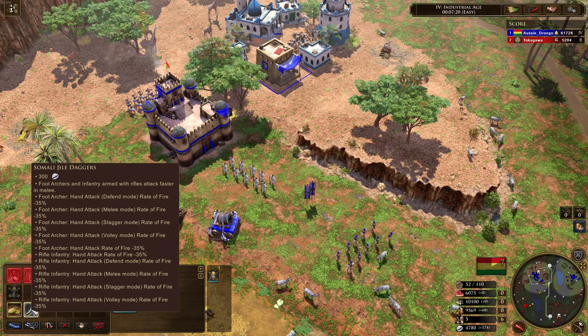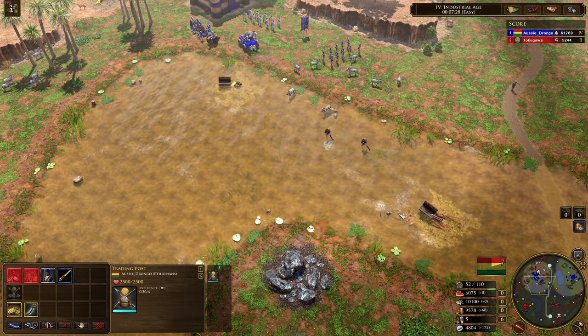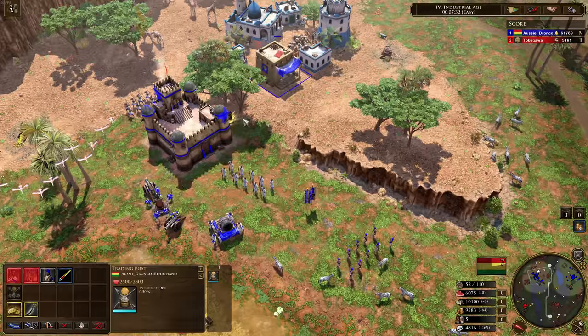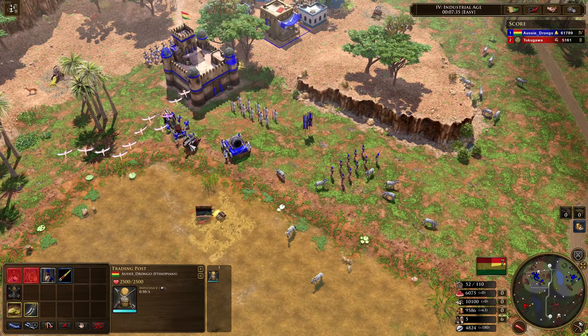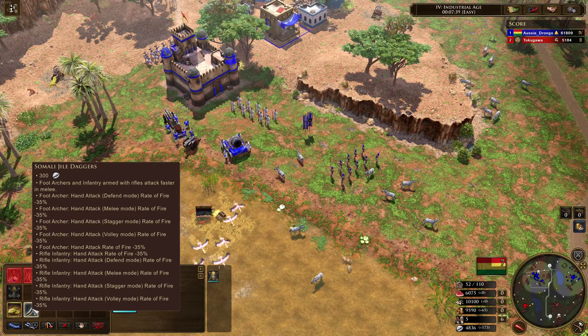Let's have a look at the next one: foot archers and infantry armed with rifles attack faster in melee. And that Yumi just got sent absolutely flying — he went sky high, he went for a little bit of a moon mission right there.